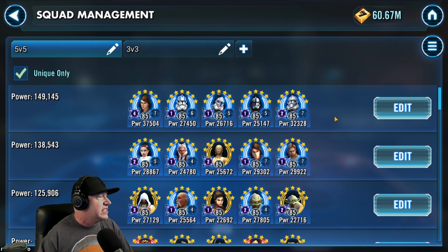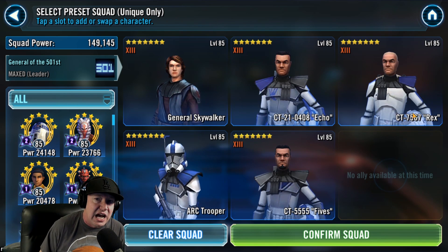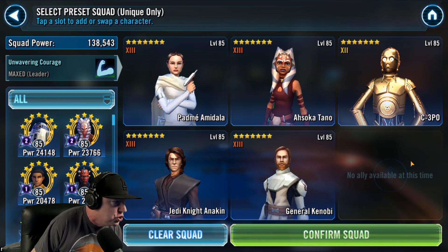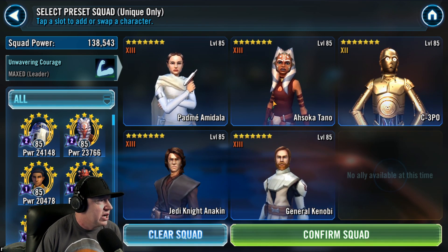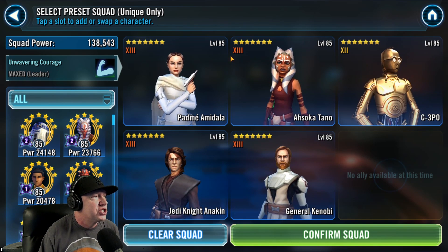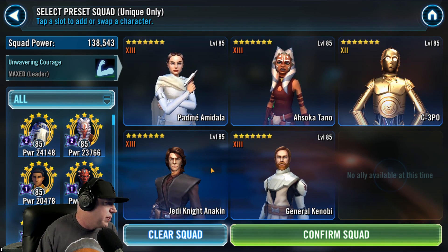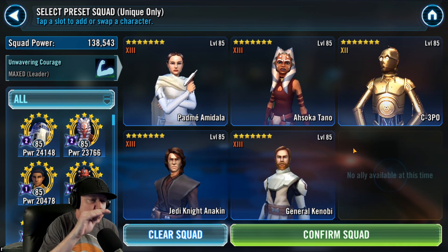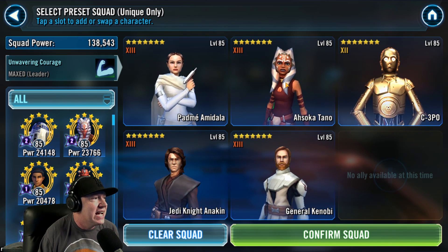The first squad is 501st. Fives needs to go into the fifth slot due to something wrong with his Savior mechanic not working correctly. Next, Padme — there are two mass assists on this team, one with C-3PO and one with General Kenobi. They will assist in order based on placement: Ahsoka, C-3PO, Jedi Anakin, General Kenobi. Padme has to go in the first slot. Ahsoka will dispel on her basic, then you get Confusion from C-3PO, then Heal Block and buff immunity from Jedi Knight Anakin's basic, and lastly General Kenobi has an opportunity to put Foresight. This is the optimal squad order for the mass assist — if they have crit hit immunity or Tenacity Up, Ahsoka will remove that first.